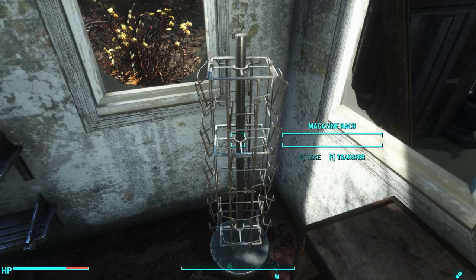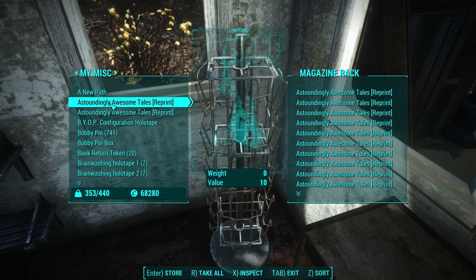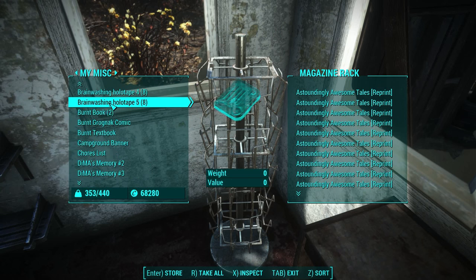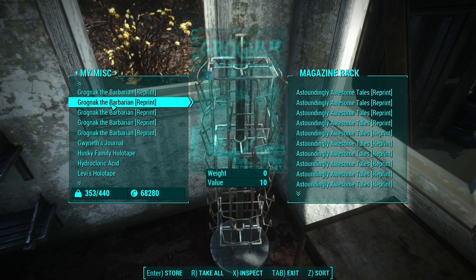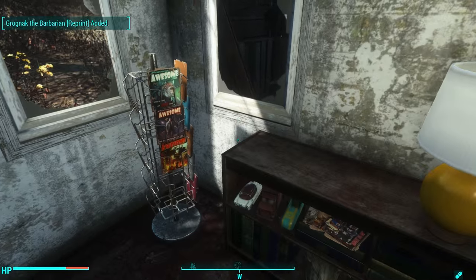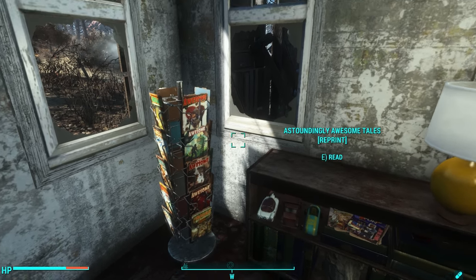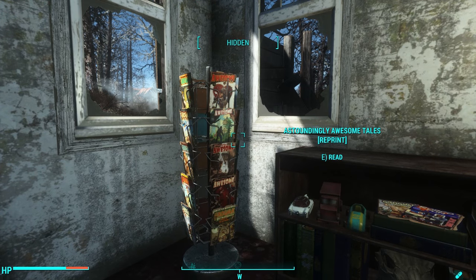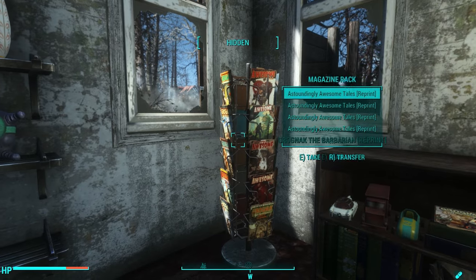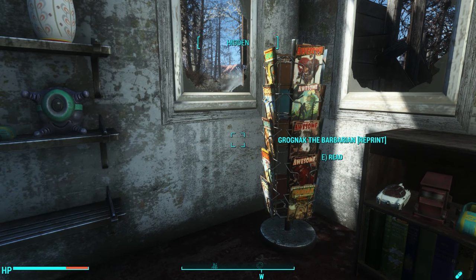The chest is filled with all of these wonderful magazines. Then you can just go to your magazine rack and fill it. You see how it says 'Astoundingly Awesome Tales reprint'? That way you know this is a reprint and not the real one, so you don't get them mixed up. When you're done — bingo, look at that — it fills up your magazine rack just like the real thing, making your settlement and marketplaces look all the better.